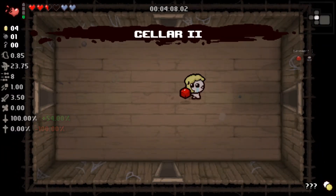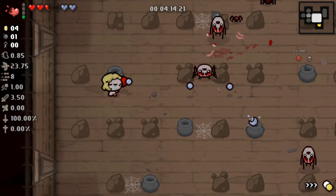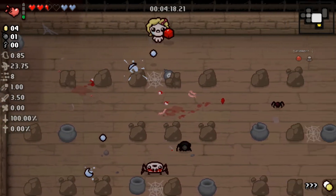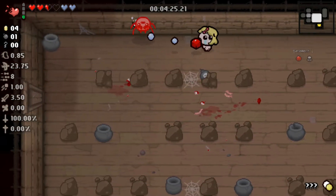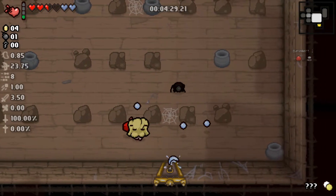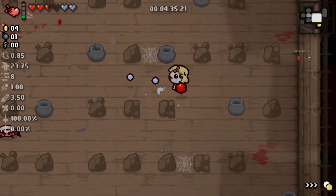The angel deal has its own angel room item pool. It's got its own set of items — a lot of them are pretty strong. It's always a good thing to get an angel deal, unless you're looking for specific items.